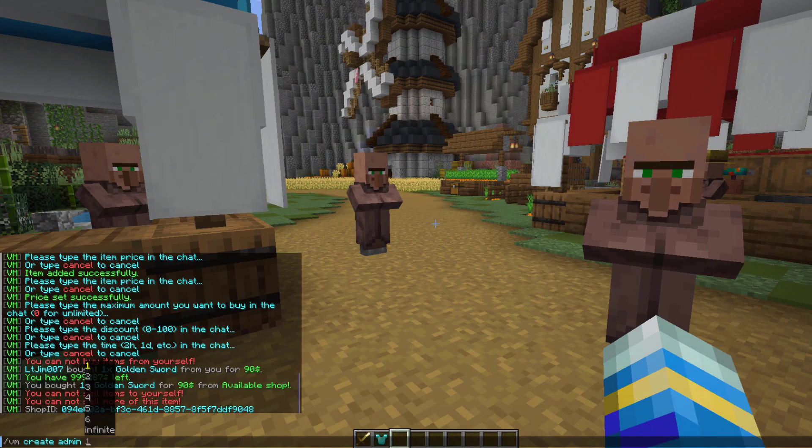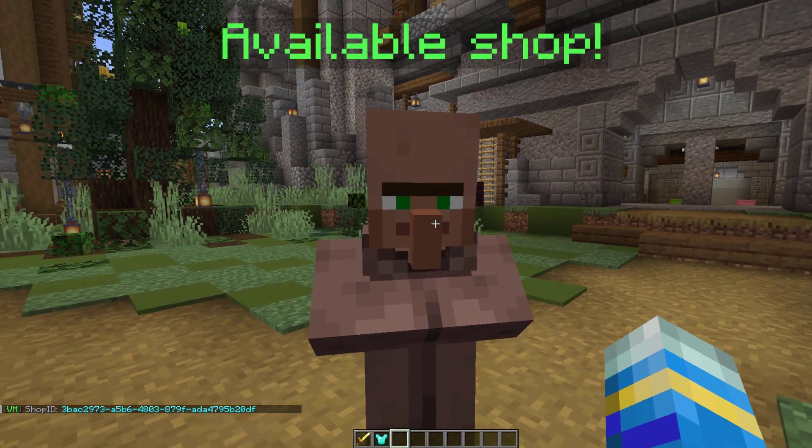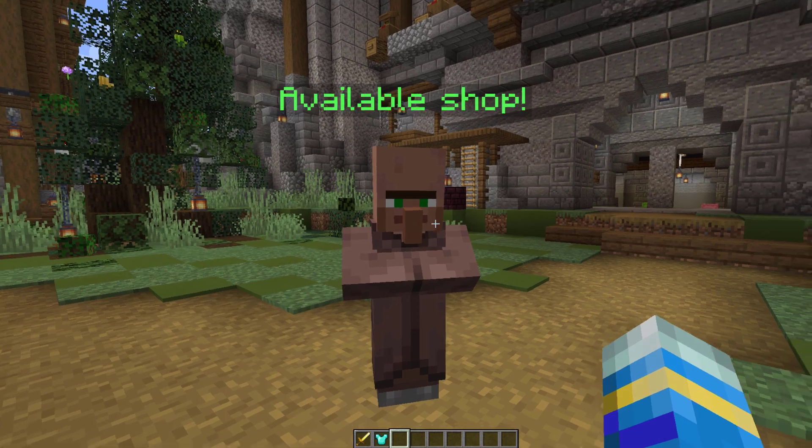If you create a player shop there are some additional things to customize. Select player, and first choose the number of lines — we'll do four again. The next number is the storage space, so how many slots of storage — we'll do five. Then it's the amount of money it costs to rent, so let's do $50. And then the amount of time you rent it for — let's do three days. Hit enter and that creates a player shop available to rent. You can see there are 35 slots, i.e. four lines, 44 storage slots, i.e. five lines, and you can rent it for $50 for three days.